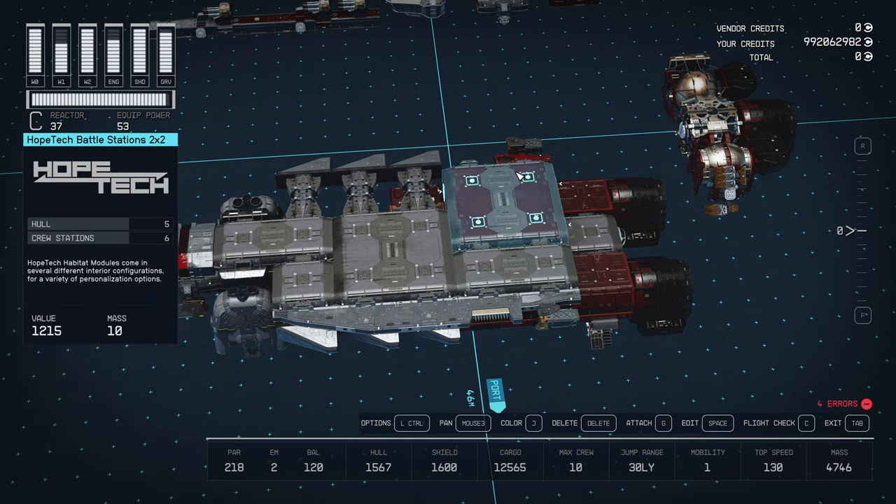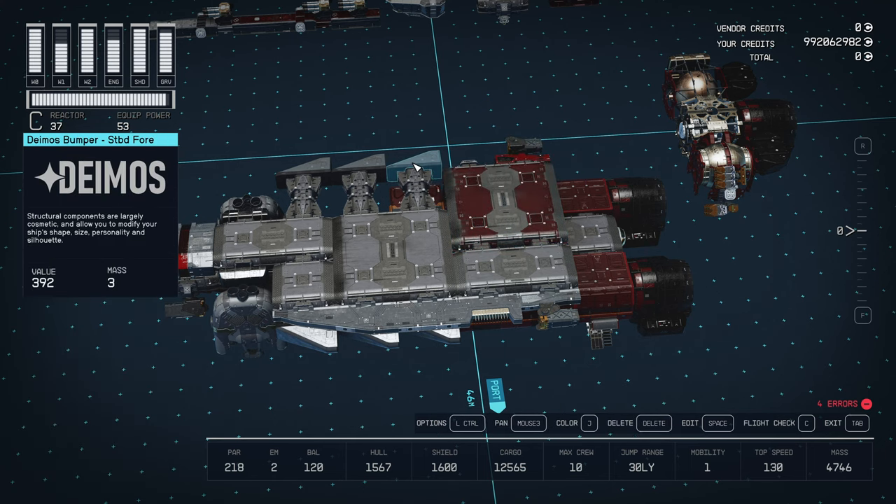On the starboard side, we have an additional rear-facing turret and Hopetec crossbraces with more bumper fins.